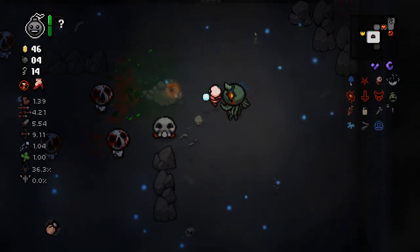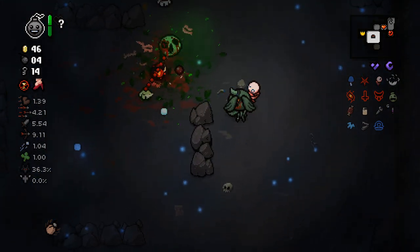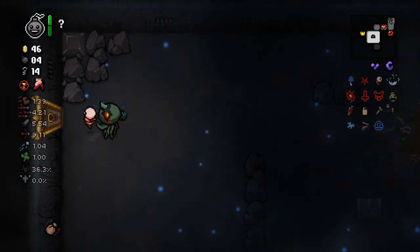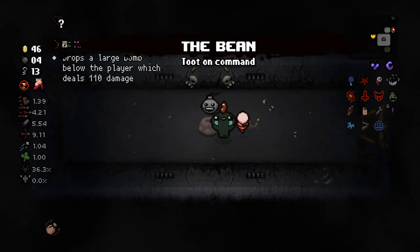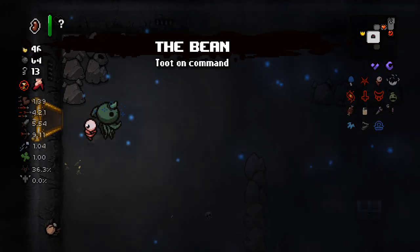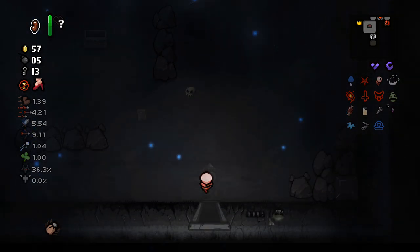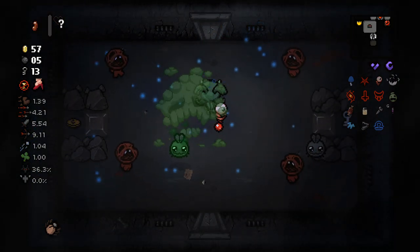Black hearts are very capable of clearing out a pretty decent amount of large rooms, due to the fact that most enemies simply die to a singular black heart until you reach the womb pretty much. I'm getting pretty lucky with our item rooms as well, just being somewhere on the path to where we're going. I should probably use my item a bit more as well because that is a free bomb every two rooms. Poison fart — I might actually prefer that over the bomb because it's a little bit easier to use.